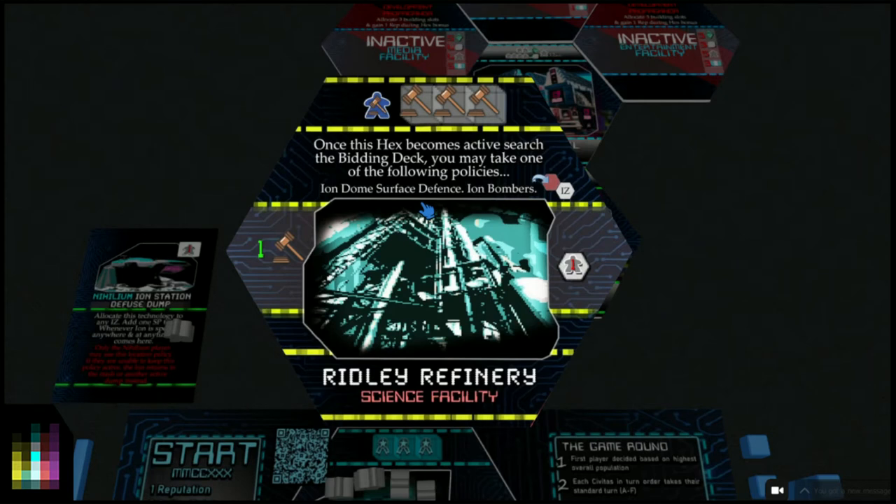War tends not to happen that much in Civitas 2230 - it does happen, but not that much. This is more of a cold war type of game leading towards war. When war does occur and ion bombers are being used with ion dome surface defenses, we're in a later game stage because these are fairly expensive policy cards, so they're not included in the demo. This is in here just to show you they exist. I look forward to hearing the play stories you come up with.